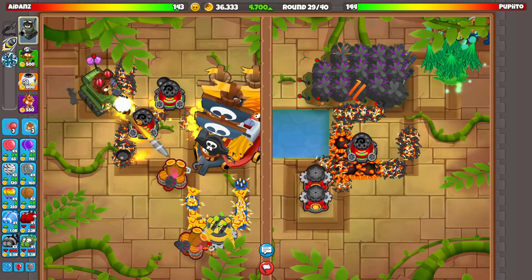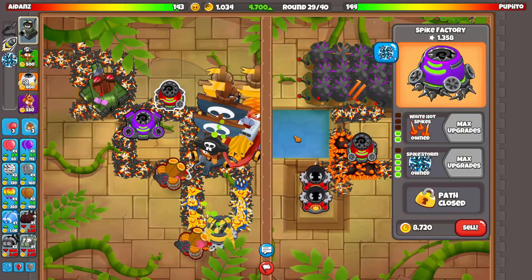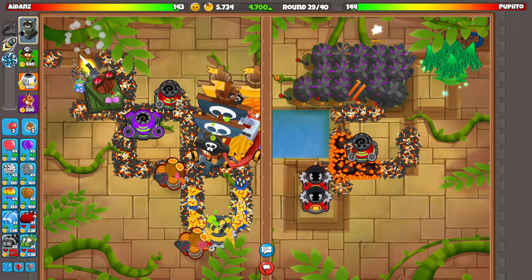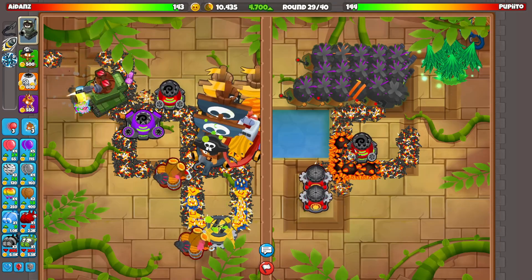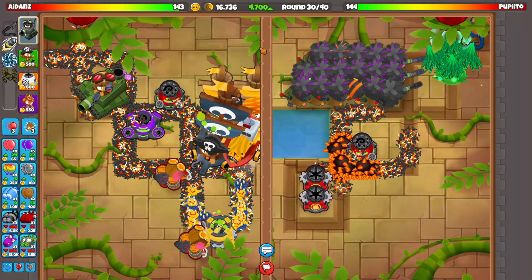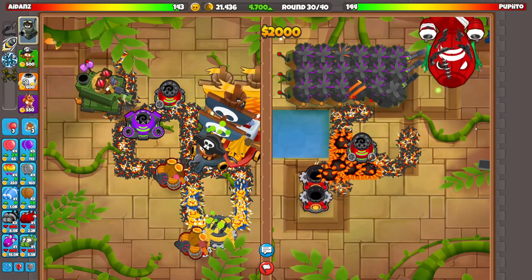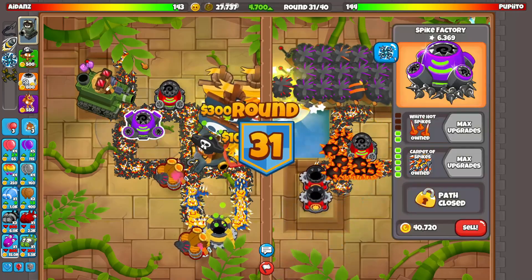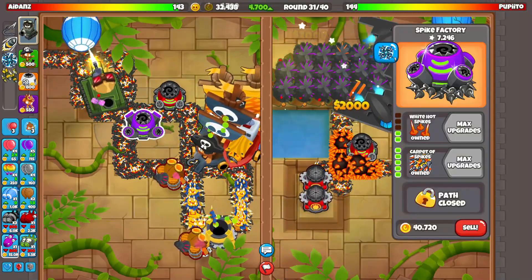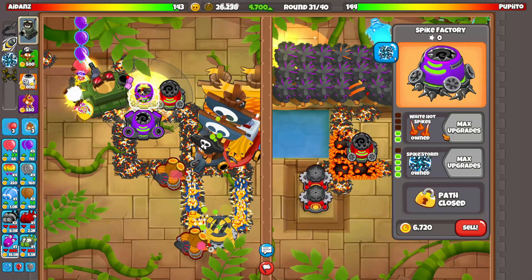I think this strat involves a bit of micro here. We're gonna see though - carpet spikes, amazing stuff. He's sniper farming like crazy. This guy's gonna have so much money - he's gonna be able to afford a MAD so easily. That is just not fun. Round 30. This guy could definitely send me a BAD - that is not out of the question. How are we gonna defend it? Probably just with these two spike factories, and our boats will do some damage as well.